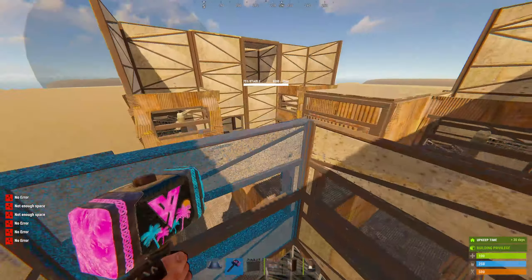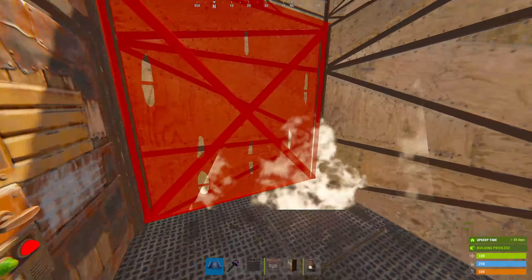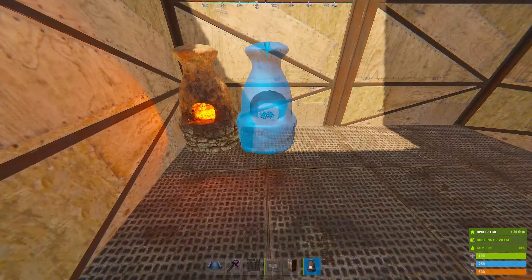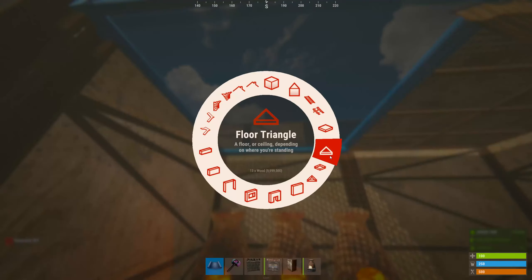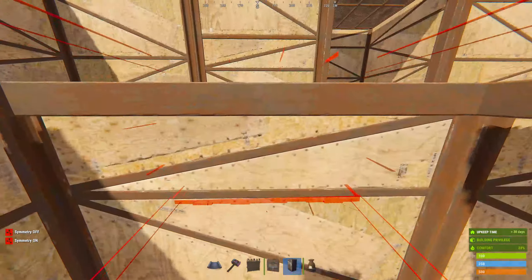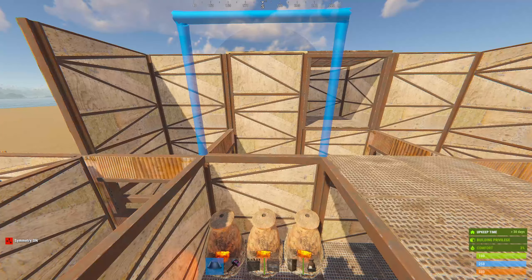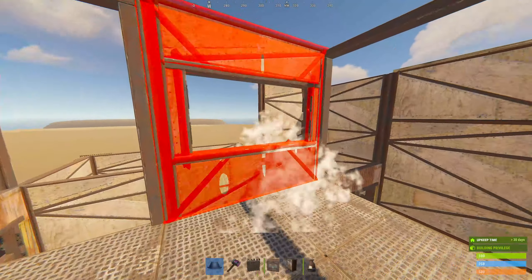After you get that done, seal those two by two off. I like to use furnaces, but a research bench or workbench - it doesn't really matter, whatever you prefer. Then put a square ladder hatch. Coming up here, I'd like to do one side as a window or a double door and one side as a window - double door, double door, double door - so completely done.